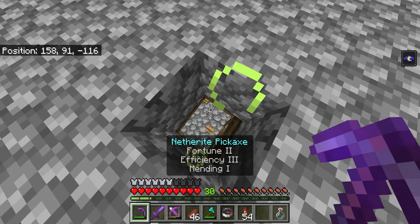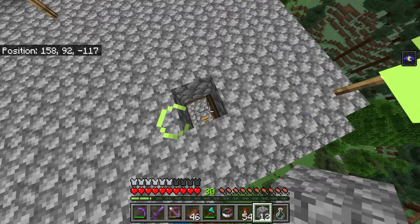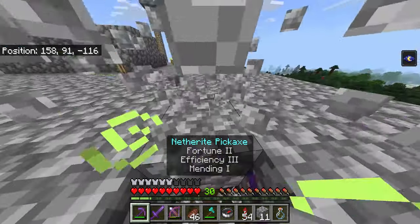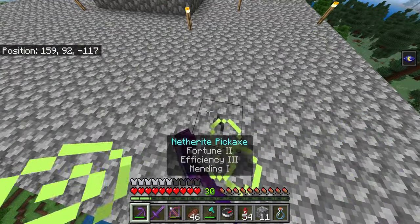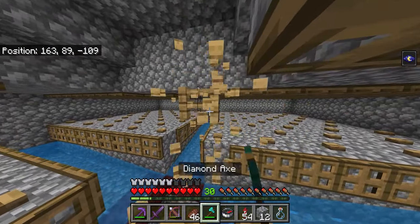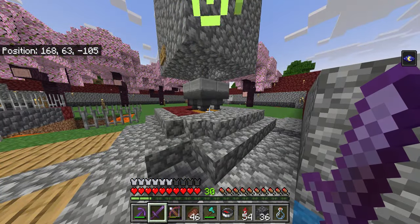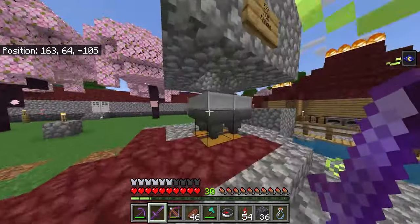First off, if you are building a creeper farm you need a structure that's at least eight to nine blocks wide in all directions — or at least four blocks in each direction. There are many different creeper farms you can build, and once you have that structure you're going to go about two to three blocks high, with the roof being on the third block.